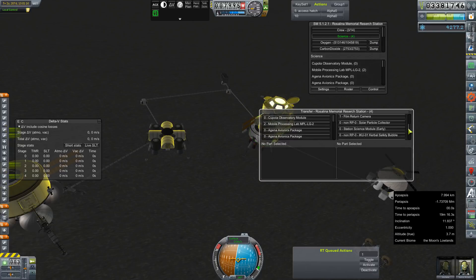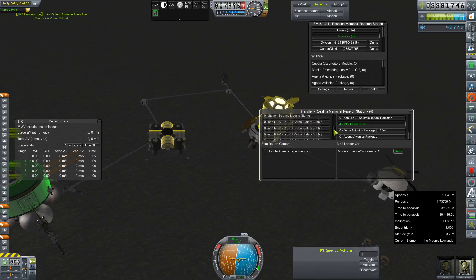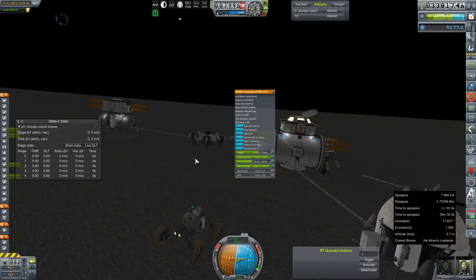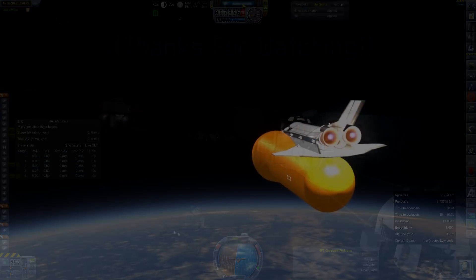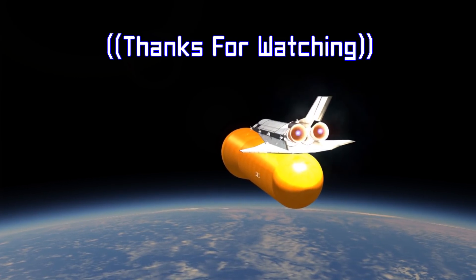Anyway, the science that we're not going to farm into the lab, we are going to transfer into our Mark II lander can on our lander vehicle, so that we can bring whatever we're not going to research here back home. And we'll discuss with our planning committee future plans for this research station. That's going to do it for this episode, everybody. Thank you so much for hanging out. I know it was a little jumbled and a little all over the place, but I really do appreciate you guys hanging out with me, and I will see all of you in the next one.